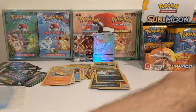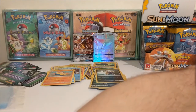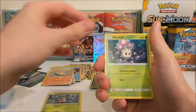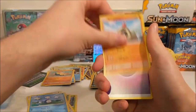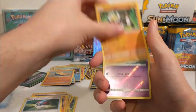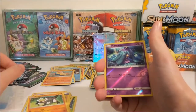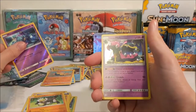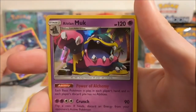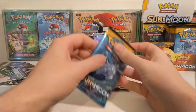Oh no - all my cards that have been stacking up almost went all over the floor! So we've got a Fromantis, Morlull, Skarmory, Poliwag, Sandygast, Psychic Energy, Boldore, Great Ball, Passimian, Marini and an Alolan Muk - that is pretty funky. That's cool, I like that. Muk looks awesome.